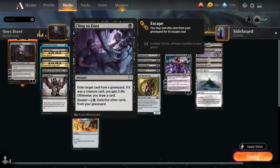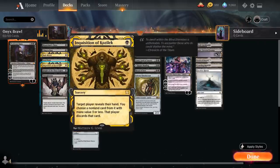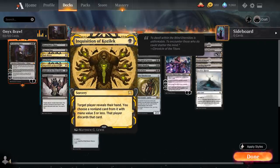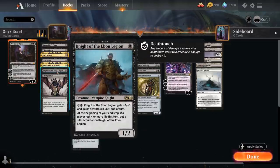Cling to Dust has quite a bit of synergy since we can escape it from the graveyard, and Liliana's plus one ability is great at putting cards in our graveyard to enable escape. It can act as graveyard hate, card advantage, and life gain. We've also got Fatal Push as a one-mana instant-speed removal spell, Inquisition of Kozilek, Thoughtseize for discard, and Knight of the Ebon Legion as a premium one-drop.